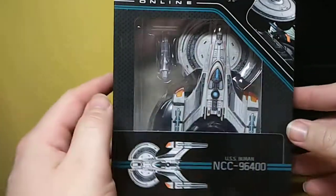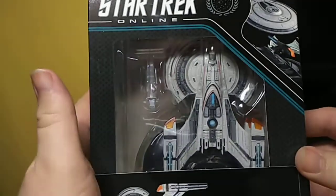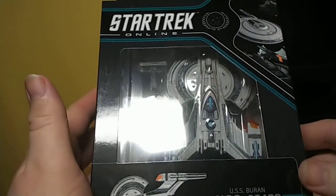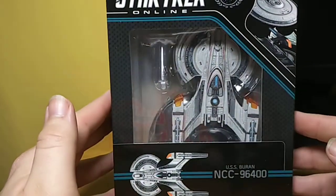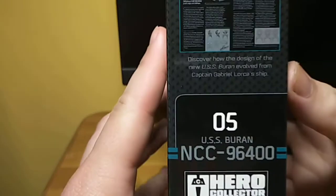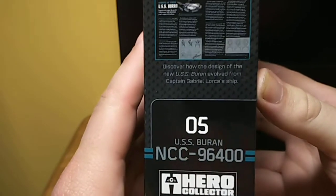Hi there, welcome to the fourth video in this little series that I'm putting together of the Star Trek Online series of Starships from Eagle Moss Hero Collector. This one is issue number five, the USS Buran NCC 96400.